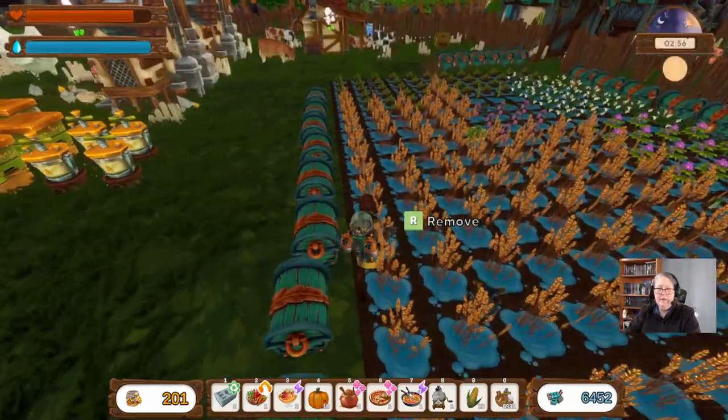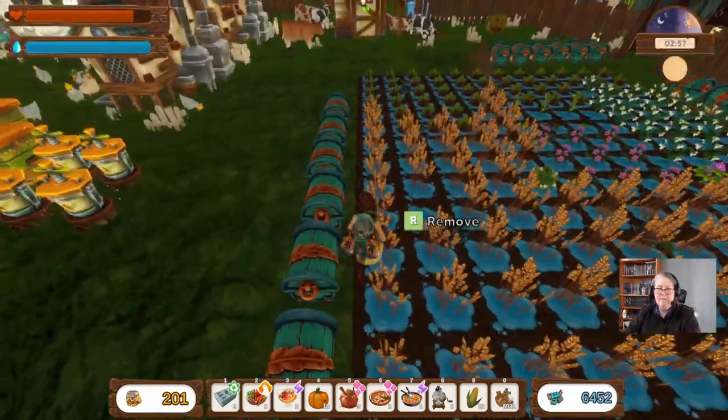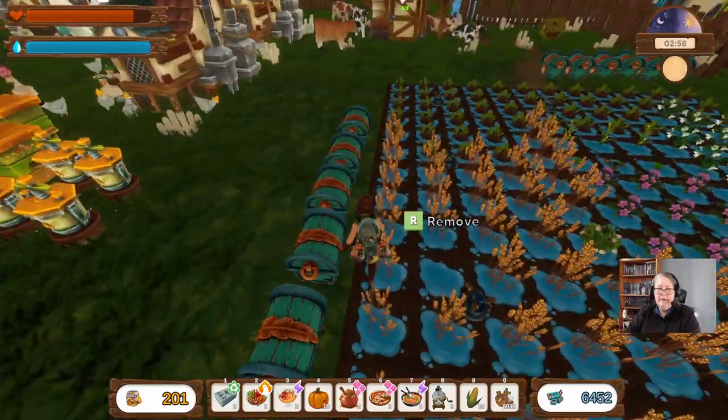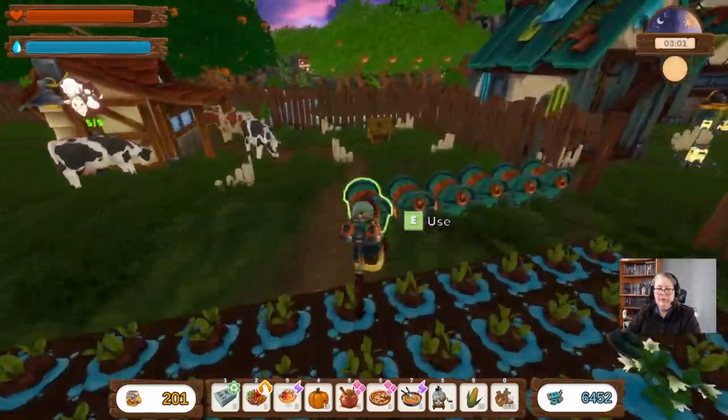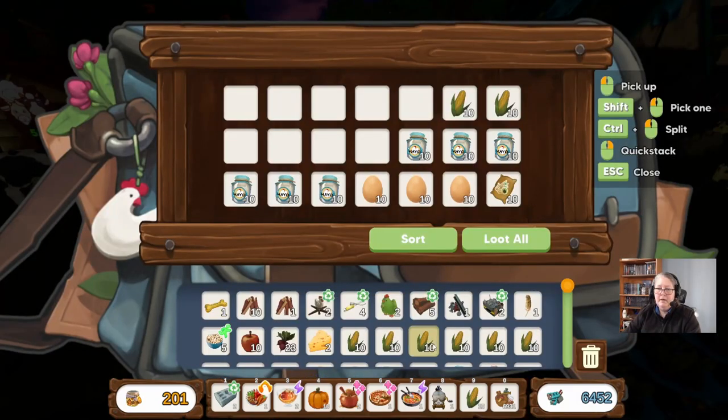I don't think we have any more lettuces, carrots, or blueberries left. Potatoes are done. We're out of dirt. Now I just need to consolidate these boxes — for instance, this could be a corn box, which means I want to take all of these out.